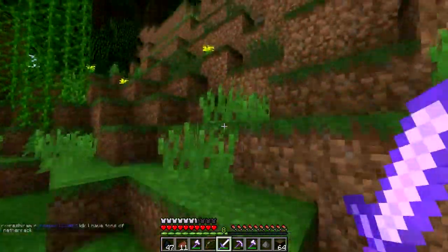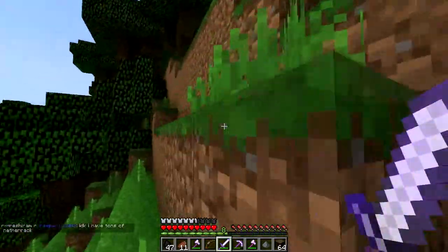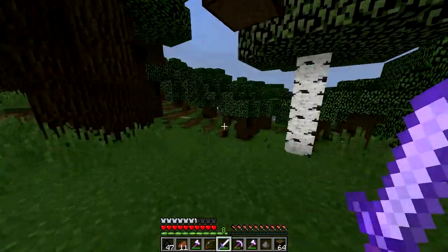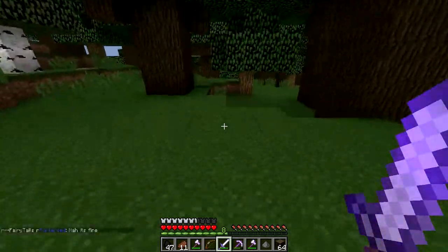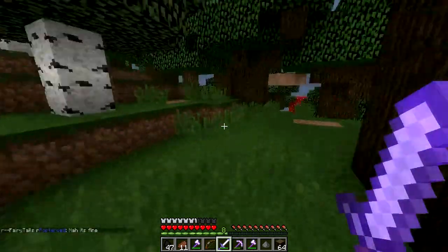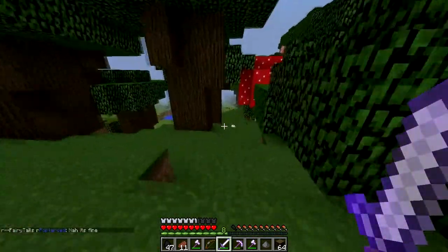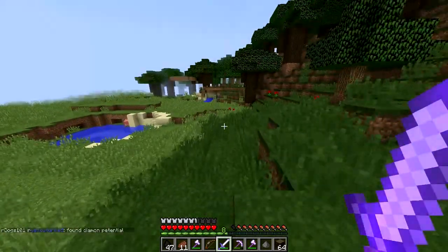I don't know how to claim faction land, but I'll find out. I'll ask in the chat. Actually, surprisingly, out of the chat they're actually helpful. Normally when I'm on server chats, especially like this, they're total dickwads. But surprisingly these ones are.